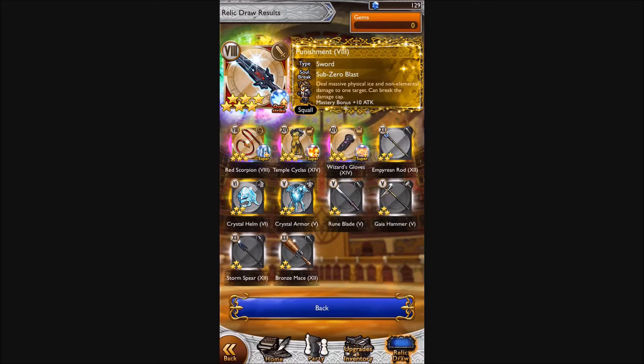I'm really disappointed it's not the BSP2, but I really thought I was going to do poorly on this banner. I mean, I've got a pretty good pool of relics here. I can finally use Quistis a little bit. Those are my relics this time.